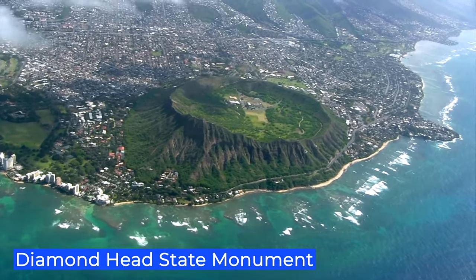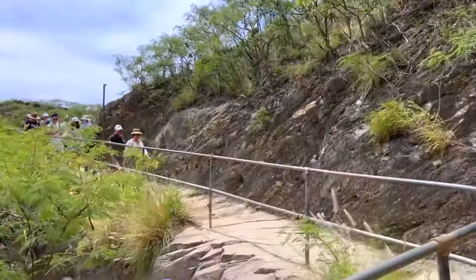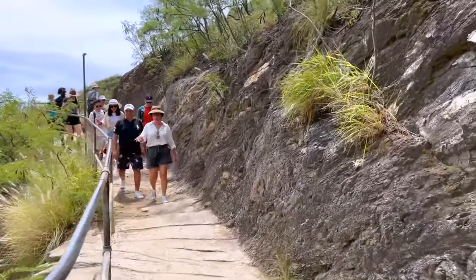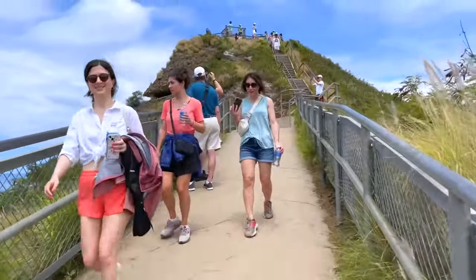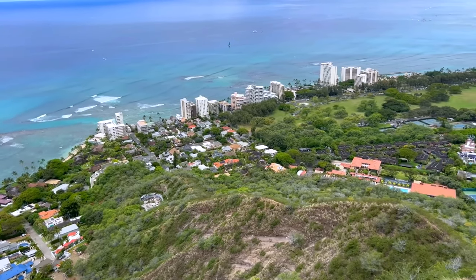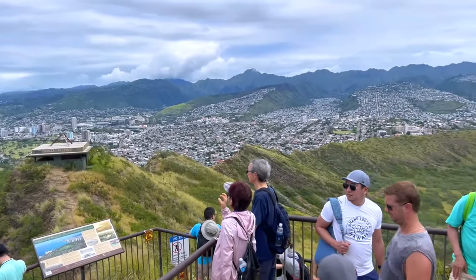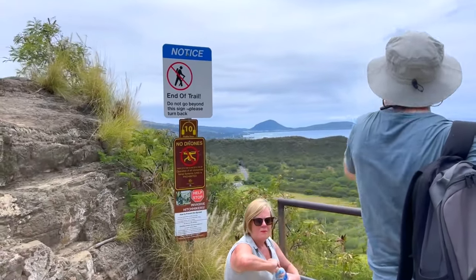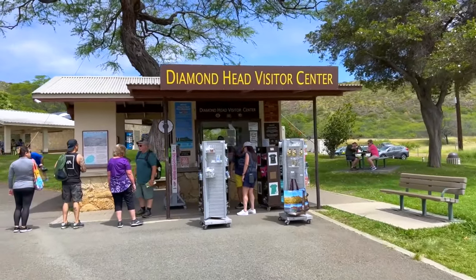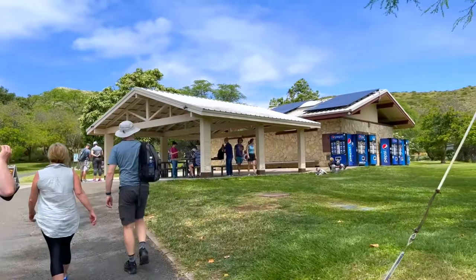Diamond Head State Monument. The Diamond Head Summit Trail is a 1.6-mile round-trip hike located on a volcanic crater in Oahu, and it's very popular. The path includes stairs and an uphill climb, with a total elevation gain of 560 feet. At the top, you can see the Honolulu skyline and Waikiki Beach on one side, and a lighthouse on the other, with a beautiful shoreline in between. There are picnic areas, restrooms, and concessions available. There is a small entrance fee per car or person, and out-of-state visitors are required to make reservations beforehand.